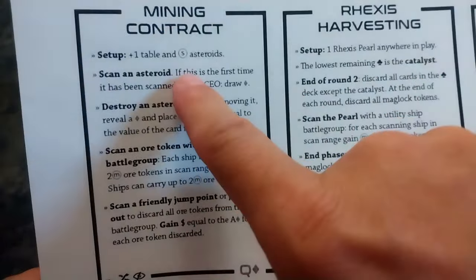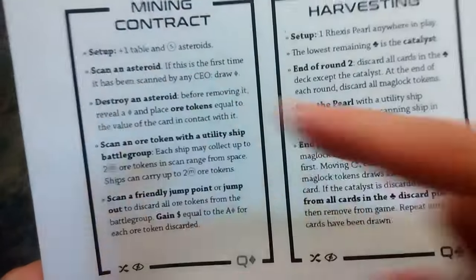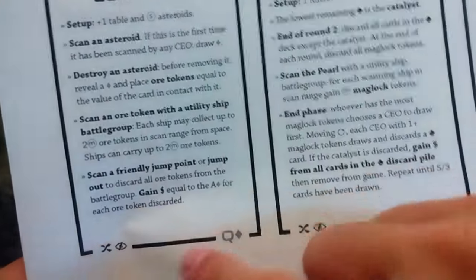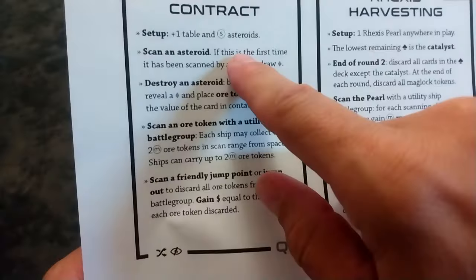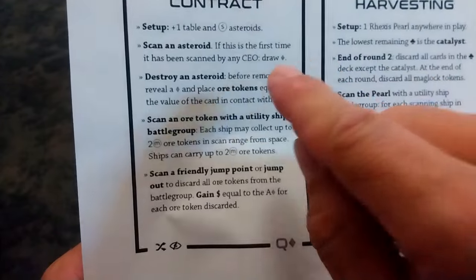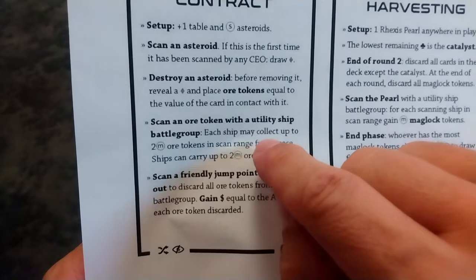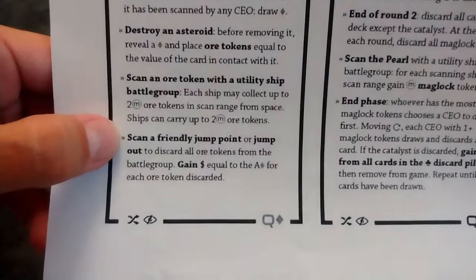For the mining contract, we're going to have an additional table and the scale of asteroids. We're playing a scale four game, so today we'll have four asteroids; last game we had three. The objective is to scan an asteroid with any ship, then draw a card. Our diamonds deck is randomized and we don't see what's happening. Until we draw a card, that card shows us how many ore tokens are in that asteroid.